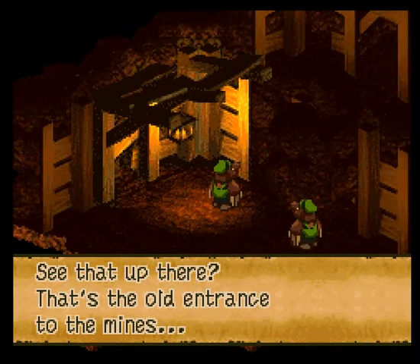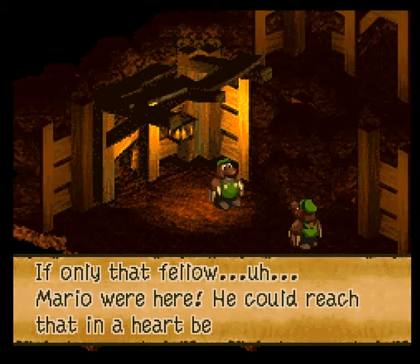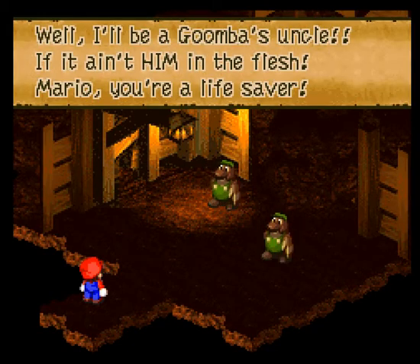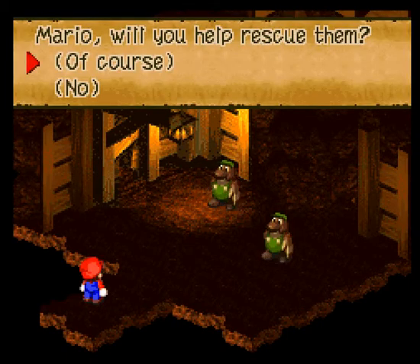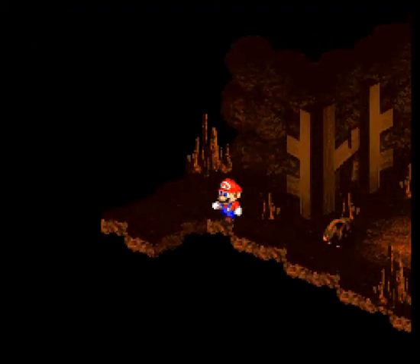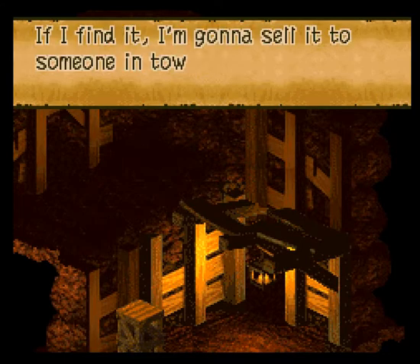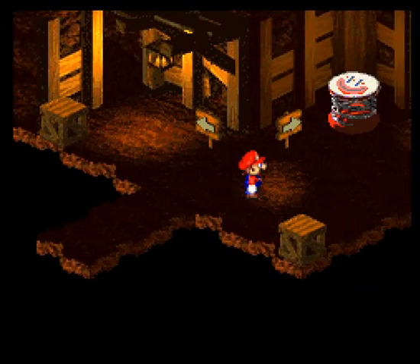This seems like some kids are actually trapped in the mine — that's never a good thing. There's a random toad here who says there's a rare item hidden in the mines. Well, if we come across it, we'll definitely keep that in mind. Let's head into the mines to save some kids.